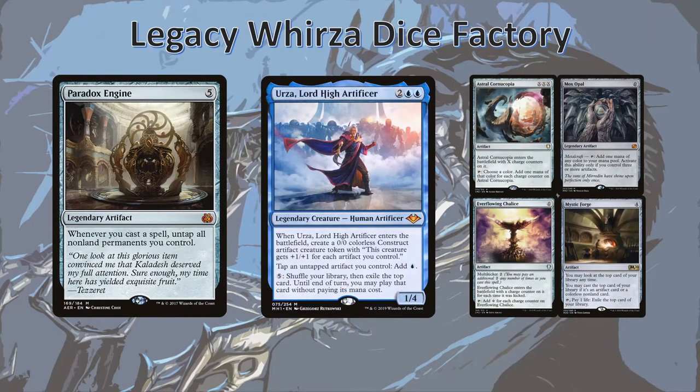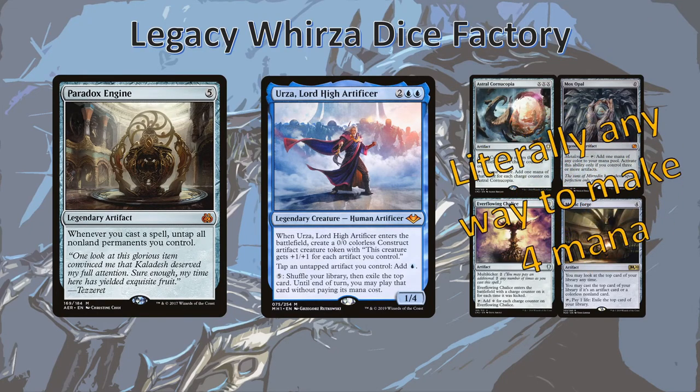Another way to go mostly infinite is with Urza and any way to make four mana or more. We can actually tap Paradox Engine to get one blue mana with Urza. And if we've got four other artifacts, or some Astral Cornucopias, Ever-Flowing Chalices, or anything of the like, we can repetitively use Urza's five mana ability to cast a random card from our deck. Yes, it is possible that we end up hitting some lands, but the odds of that are very slim. If we've got more than five mana, we can go off much sooner this way.